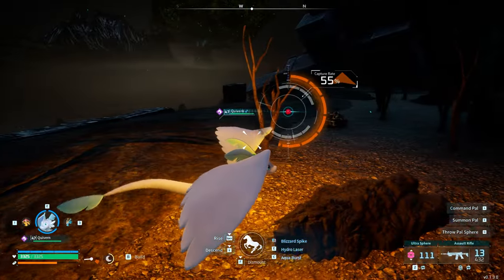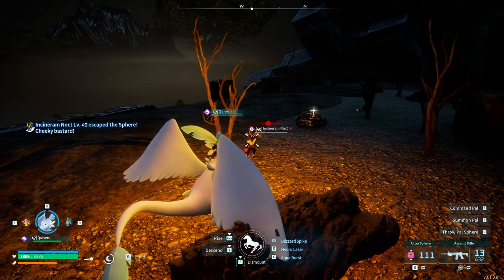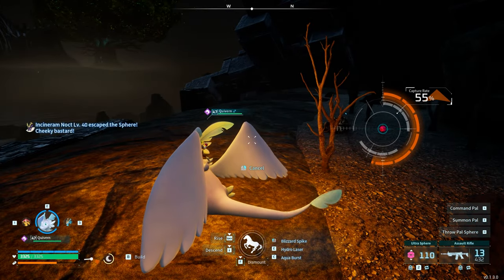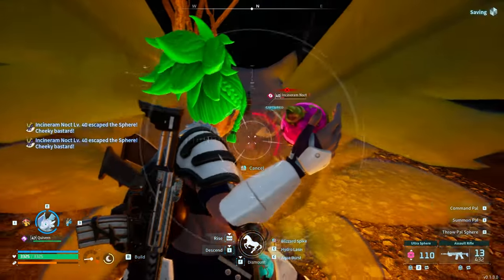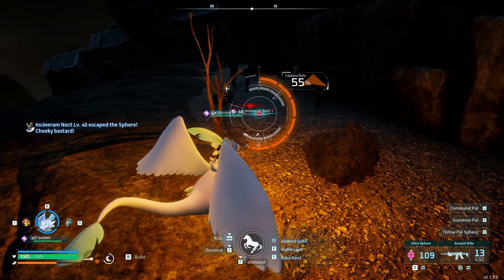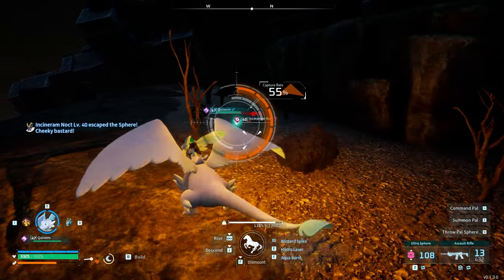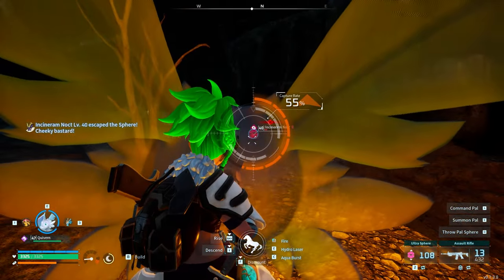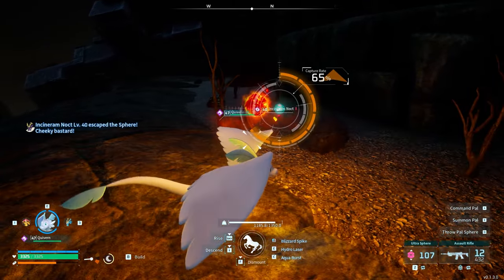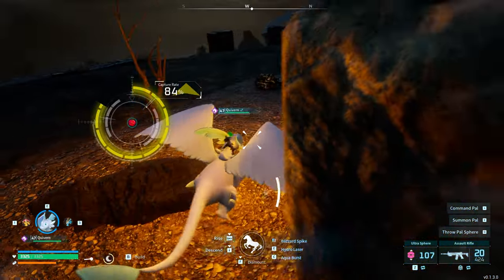You can technically get away with hyper spheres below that level, but it's not a very good probability. Legendary spheres are even better, because you're going to want to catch the legendary creatures and you will need access to the legendary spheres to really do it. You can take them down to within an inch of their health — that tends to help, raising the catch chance up to around 65%.